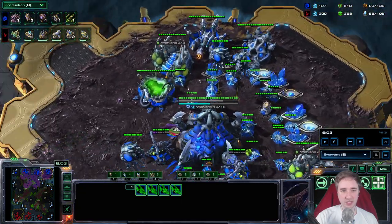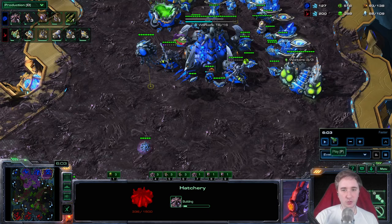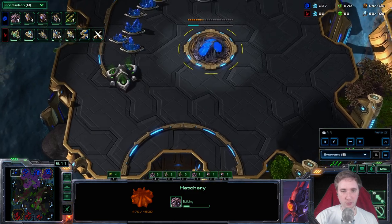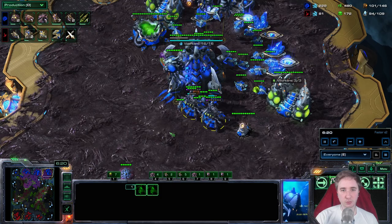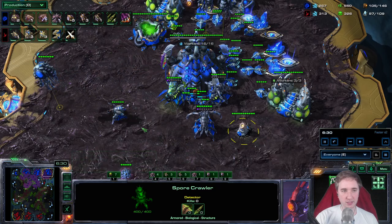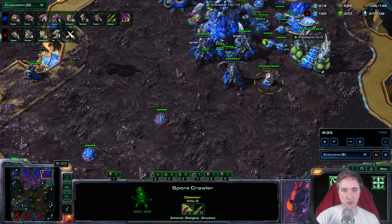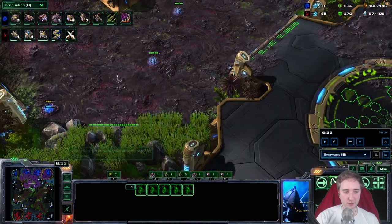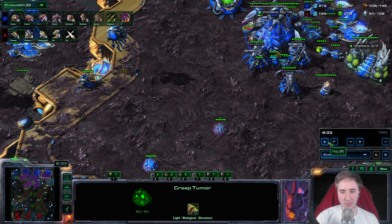At this moment I already have a Hydra Den, I already have a fourth base, and now we're just going to start extra Queens. This is what I always do — as explained in the guide, I go with at least four Queens immediately to this hatchery, whereas two Queens plus reinforcing Queens stay in the main base near the Spore. I make around eight Hydras before I resume droning just to be safe, then Queens go back to injecting and spreading creep.